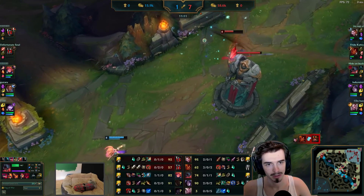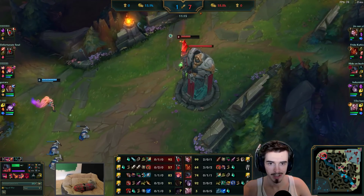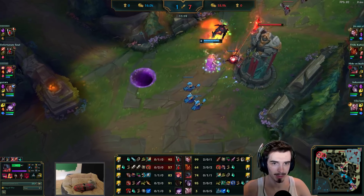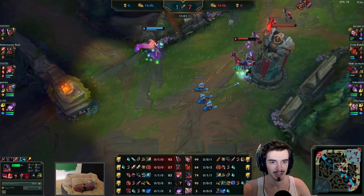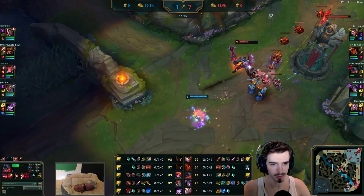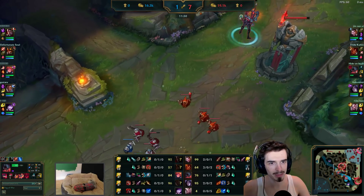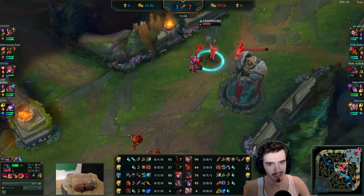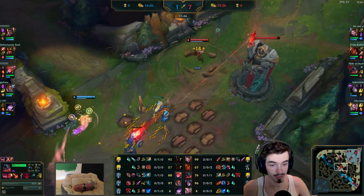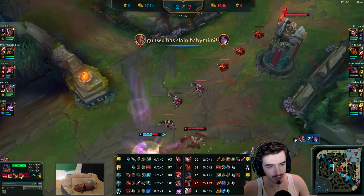He could be dead here. He's going for the Cleanse — he knew he could be dead there. I don't understand why he uses his Cleanse defensively there but doesn't use it more aggressively. I feel like when he's engaging, just use the Cleanse — that would have been a better option. Faker's playing with fire here. He's recalled, gone for a control ward.